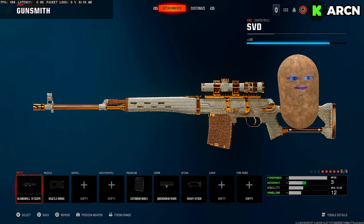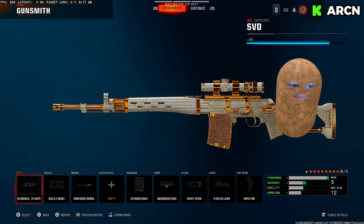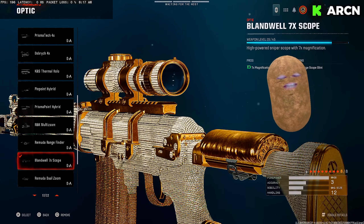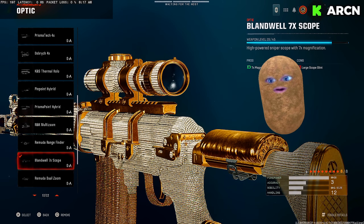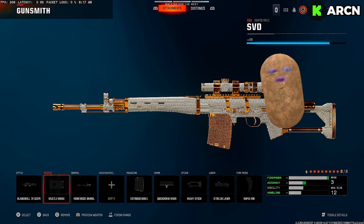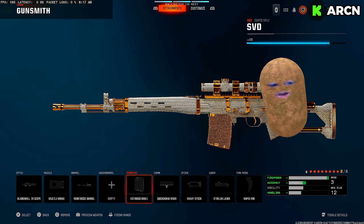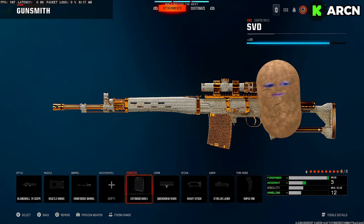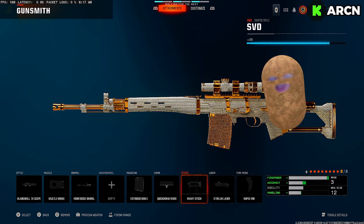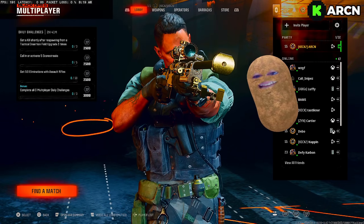For the SVD it's also going to be similar. I've been dabbling with the 7x scope — my boy Fruit put me onto it. Run gunfighter here as well. Muzzle brake, reinforced barrel — maybe long barrel but reinforced is the best we've found so far. Extended mag 1, quick draw, heavy stock, Strelock laser, rapid fire — you know the drill.